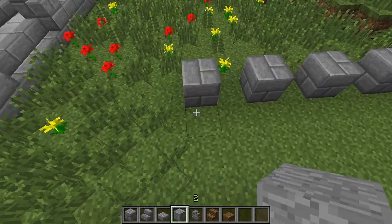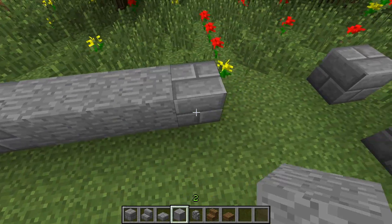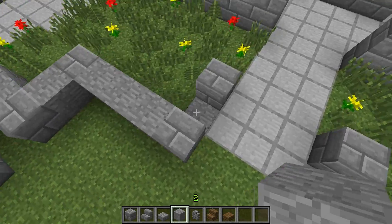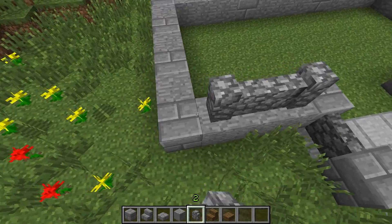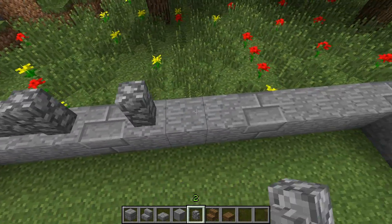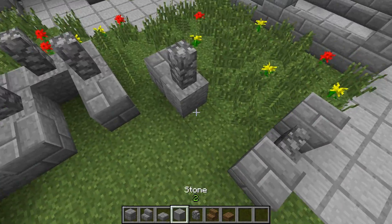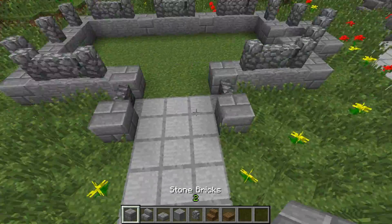This is where the entrance is going to be. So we put a pillar here and here and leave a gap of three. Then we go one to the back and place two pillars there. Then we go three to the right and three to the left. And then we go five to this side here, and place blocks between there as well. Same thing on the other side, and we will also extend it a little bit to this side. On the back we're just going to place pillars every three blocks.